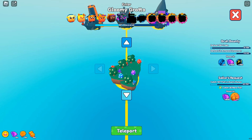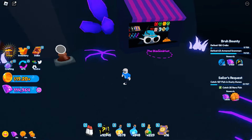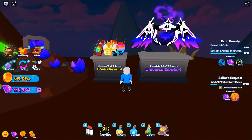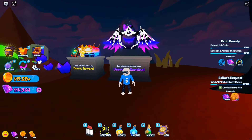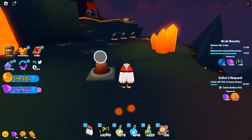I'm going to travel to the black market - nothing really new there. There's the alien: if I complete 15 UFO quests I get bonus rewards, and if I complete 30 I get the Universe Sentinel. That looks awesome, we have to get that. There are also new upgrades for tickets - we can now hold 8, 9, and 10.